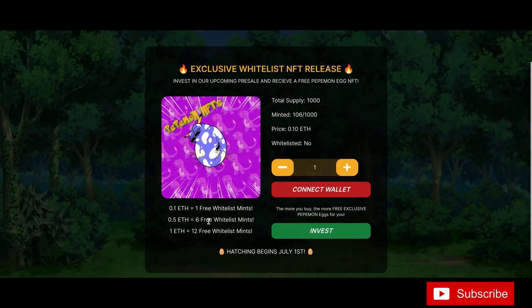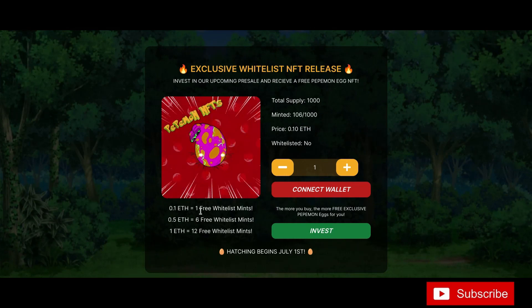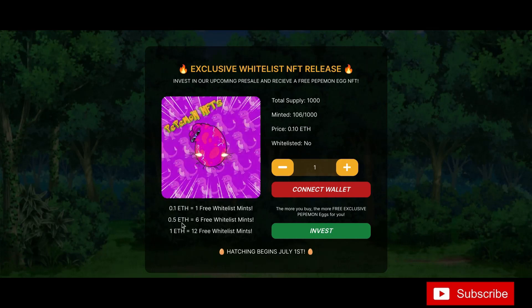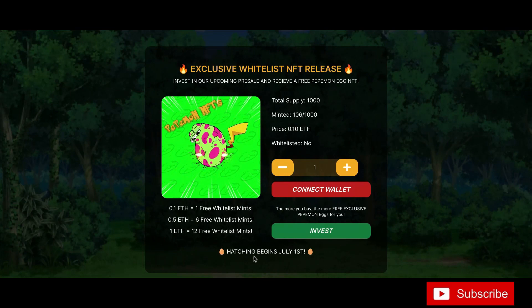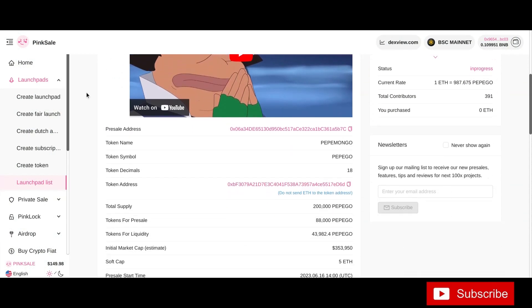Here's how you get them now: if you put in at least 0.1 ETH you'll get one free whitelist mint, beginning July 1st. If you come in with 0.5 ETH in the fair launch on PinkSale you'll get six free whitelist mints. And if you come in with 1 ETH you'll get 12 free whitelist mints — all happening on July 1st. The fair launch is going on right now with only about four hours and 45 minutes left.